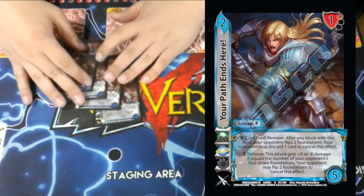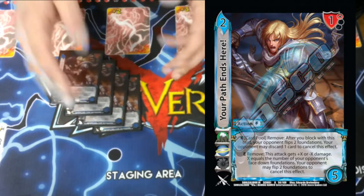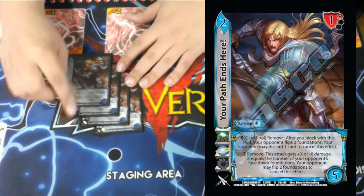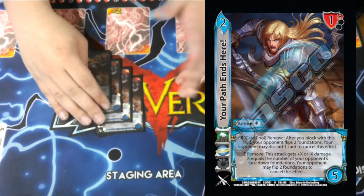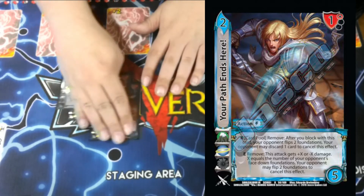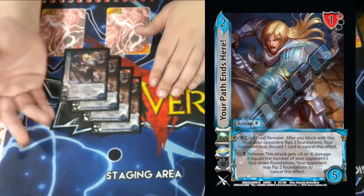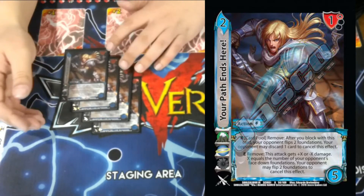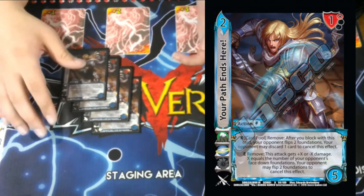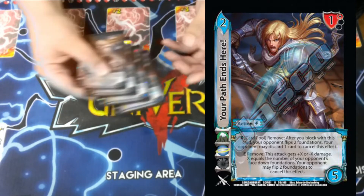Your Path Ends Here says this attack gets plus X or minus X damage, where X equals the number of face-down foundations on our opponent's staging area. They can flip two foundations to cancel. The idea is to leave them with one foundation so they can't pay the cost — then you either freely negate an entire attack or destroy them with one of your attacks. It's super strong; if you block with it, you force your opponent to flip two foundations, and if they discard to cancel, they're down a hand size, meaning your attacks will probably go through next turn anyway.